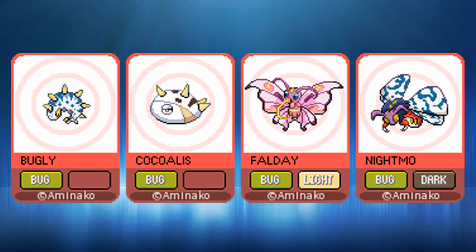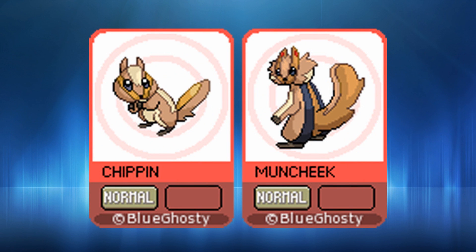I'm guessing Cocullus will evolve into either Falde or Nightmo depending on the time of day — that's the most probable outcome. Then we have Chippin and Muncheek, being normal types, very similar to Bidoof and Bibarel but based on chipmunks. Muncheek looks pretty cool; Chippin's face looks a bit too wide, though the rest of its body is fine. I don't think we've had chipmunks before, so that might be a good addition.